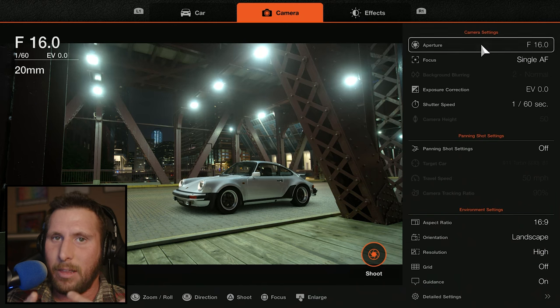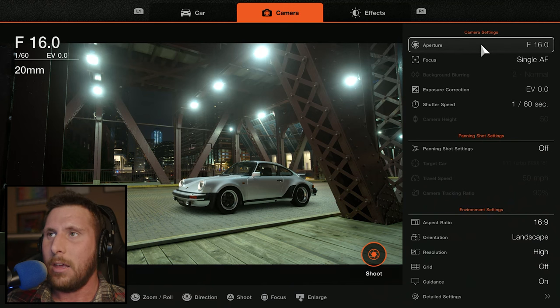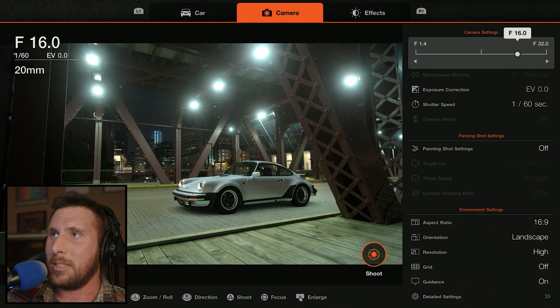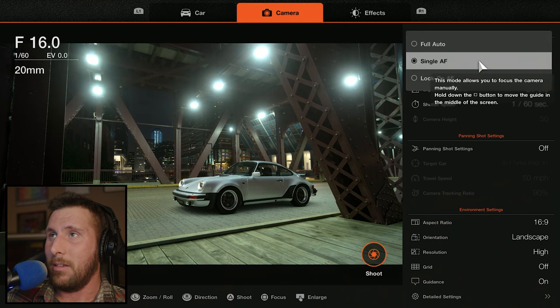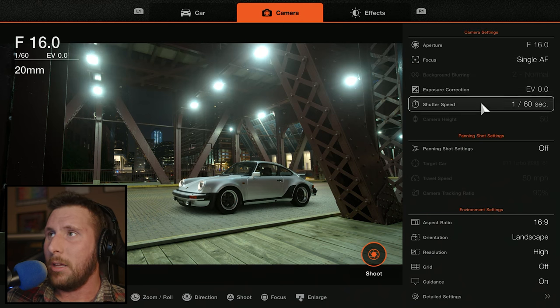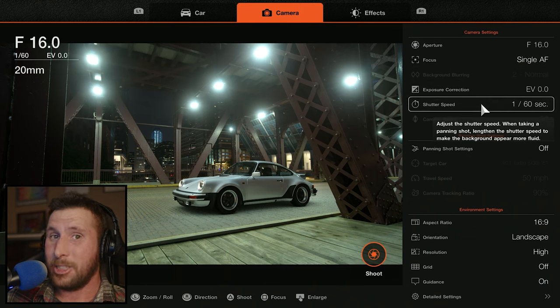Sometimes you'll be able to pan, zoom, and move around, and sometimes add certain effects. But I really appreciate Kaz for doing this — you can tell that he is definitely a photographer. You can adjust the f-stop, adjust the focus and the type of focus. And depending on the f-stop, you can have different background blurring, exposure correction, and shutter speed. And then if your car is moving, you can adjust the motion blur.